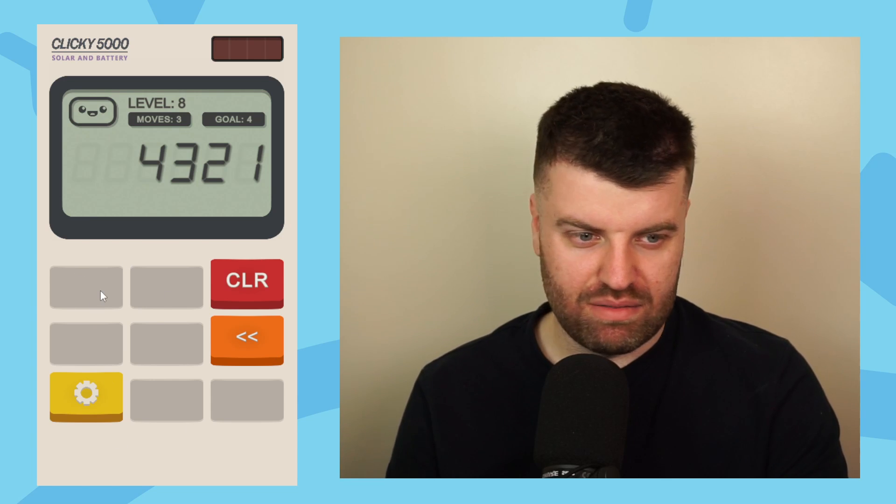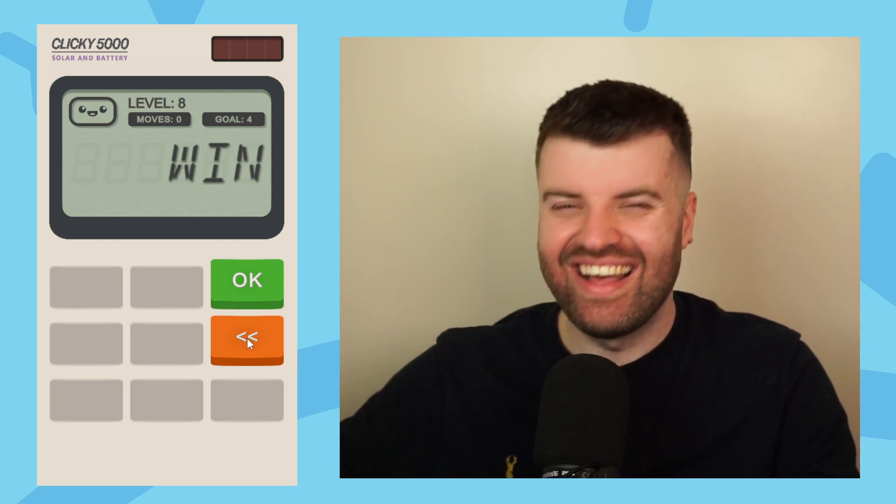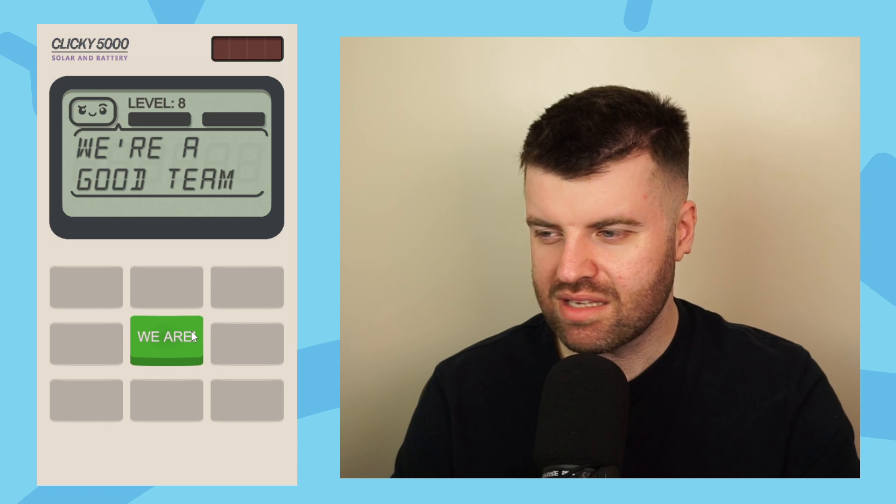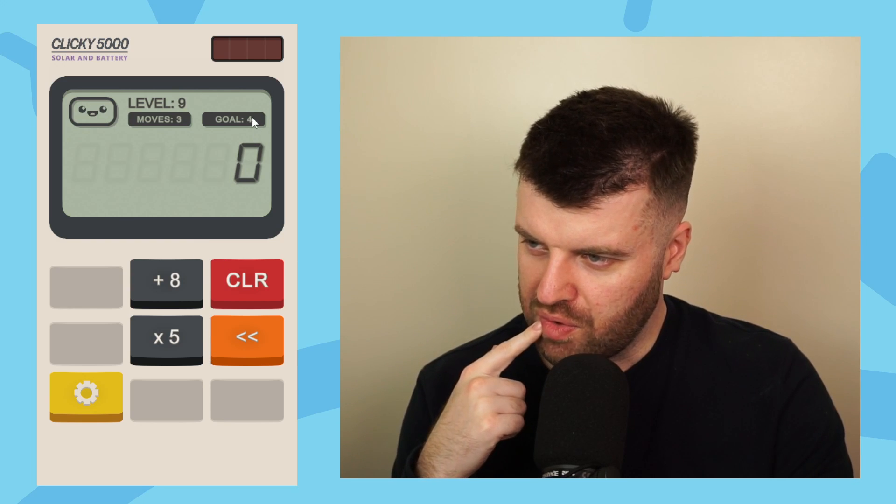I need to get a goal of four. Now I'm at 4,321 and I can't multiply, add, or divide — can't do anything. But look what I can do: take off the one, take off the two, take off the three. This is going to make it so much more tricky. We could do eight times five is 40, then get rid of the zero. Imagine if real calculators were like this — you've only got three buttons and you can just get rid of something.